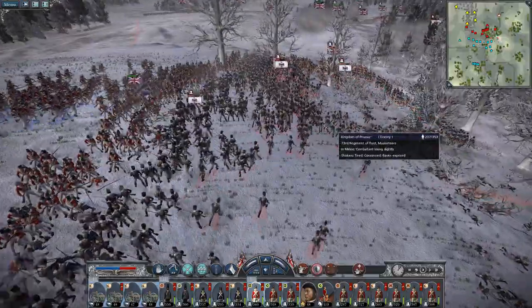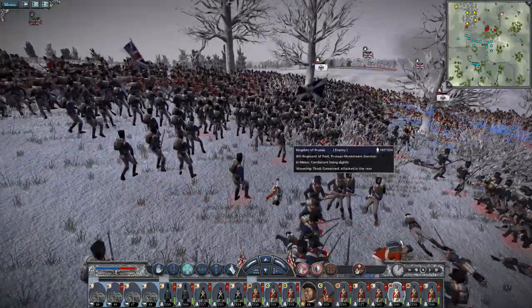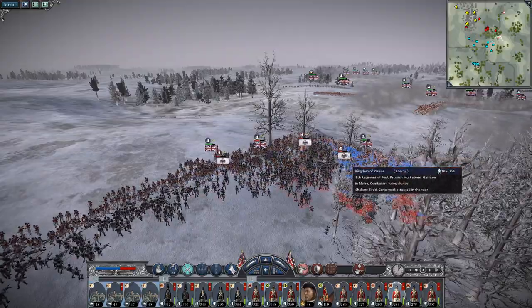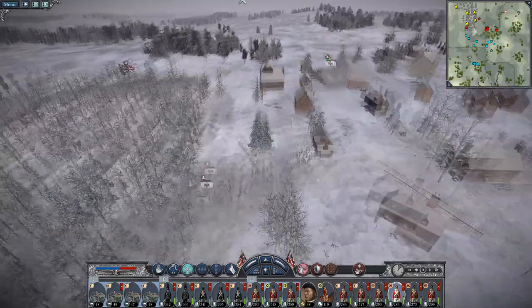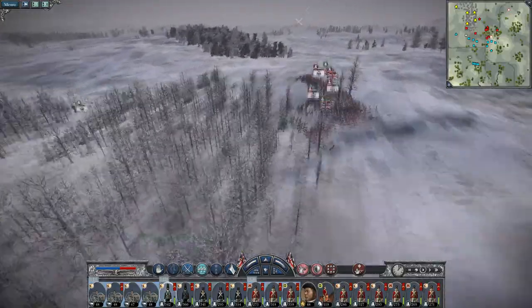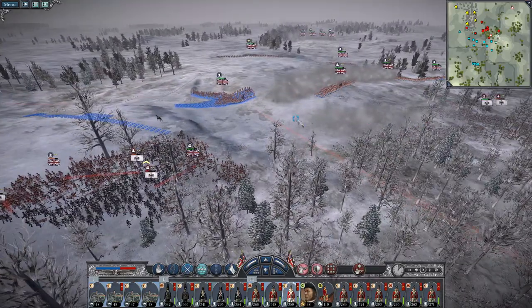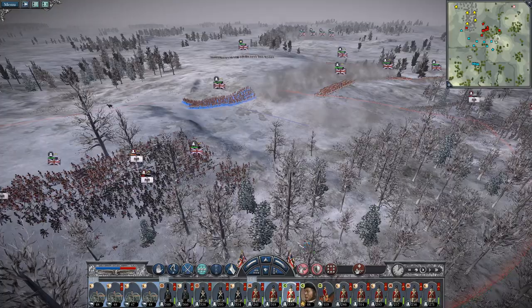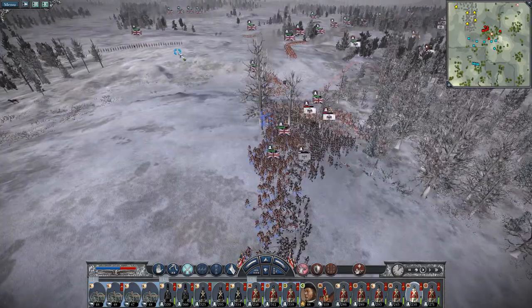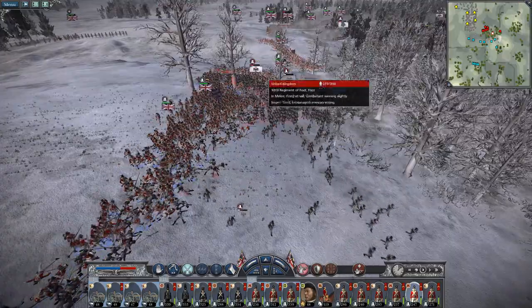I saw them about to shoot, so let's charge in. Let's see what these flanking Brits do. You're probably unhappy about that musketeer unit hitting on the flank. Let's bring my general over here because there are generals over here — let's just do no musketeers. Nice. Engulf and surround the remaining Prussians.